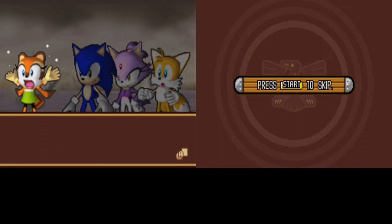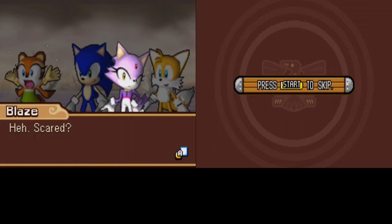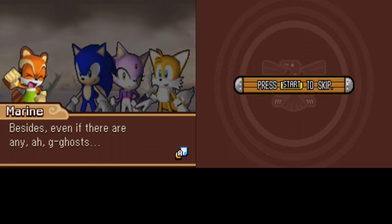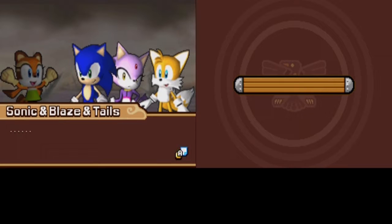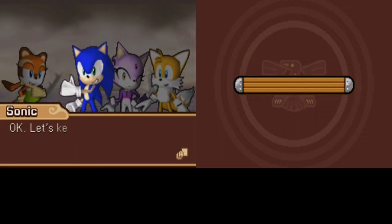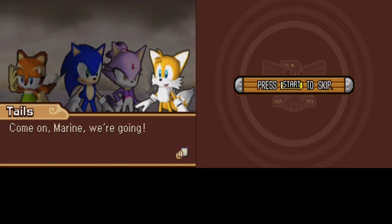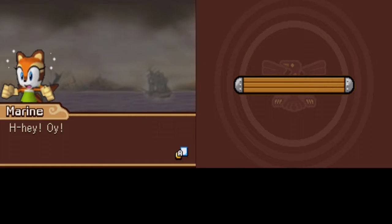A door starts moving and Marine panics. Sonic reassures her: 'It's okay Marine, it's only the wind.' Marine nervously insists she's not scared of g-g-ghosts or anything, vowing to 'BB them up' if there are any. After reassurances, Blaze says 'Let's keep moving then, try not to worry Marine.' Marine rallies: 'Come on Marine, we're going! Oi! Wait for me!' The player notes this will probably be all they play for this video.